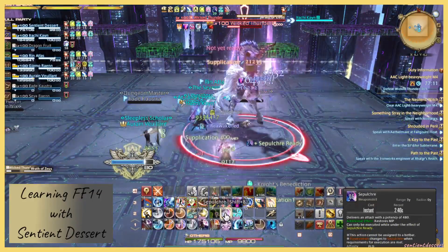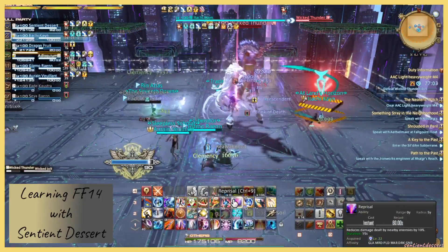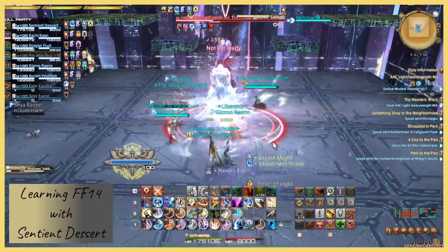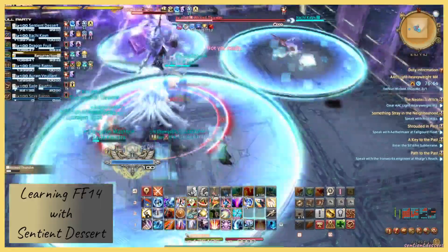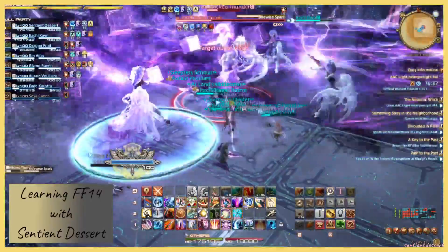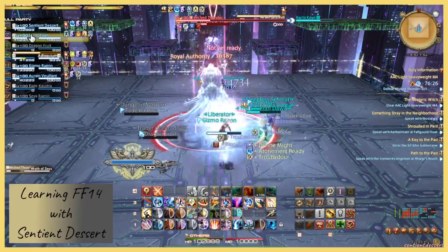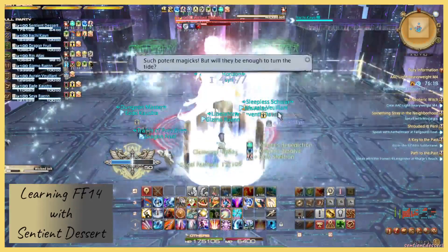Wrath of Zeus is going out — raid-wide damage. Shadow Sabbath. There are five in that last one — that's what you've got to pay attention to. Up Shelteron. Such potent magic. Wicked Jolt is going out.